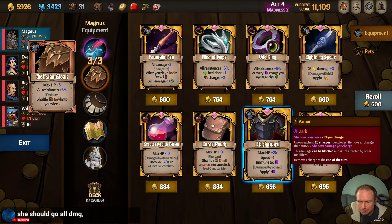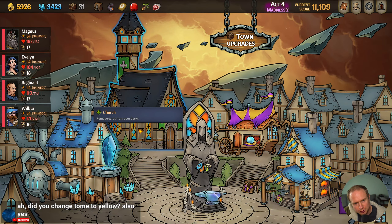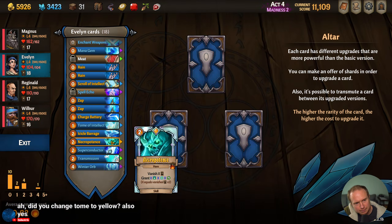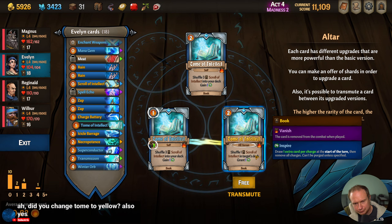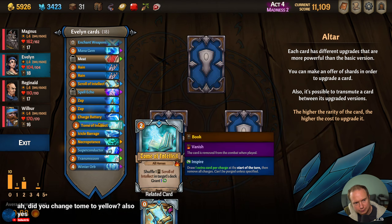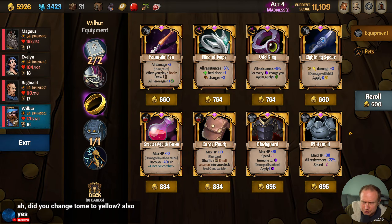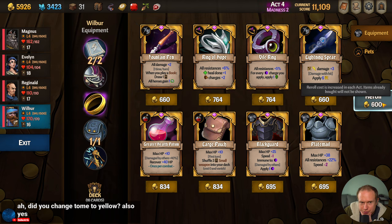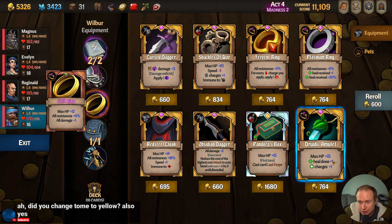Let's see — change the Tome to Yellow? No, I did not. Swap that over. I don't think any of these are of interest. Let's give it a roll and see if we can find something more spicy, since we have a ton of money.